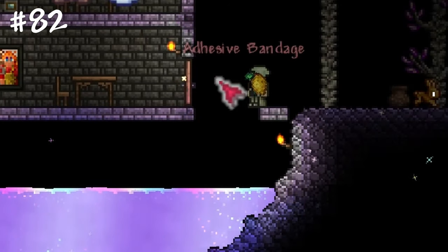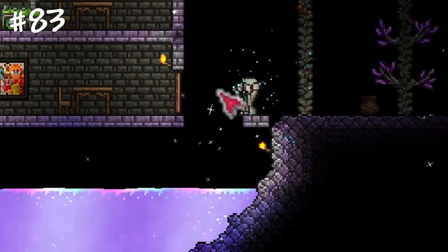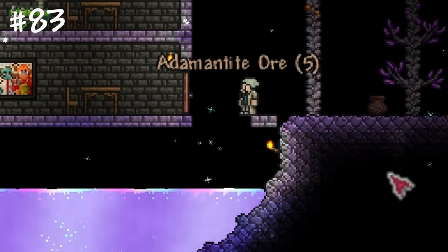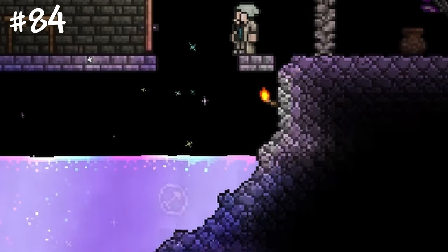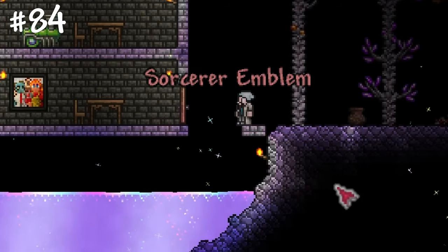Some items such as hearts, fruits, gold worms and so on will be transformed into unique items that grant you permanent buffs. If you need any ore except Titanium, just throw its counterpart into Shimmer — this will be the easiest way to craft a specific armor set. All four emblems form a transformation cycle in Shimmer, so instead of farming the Wall of Flesh for a specific emblem, simply get it from the one you already have.